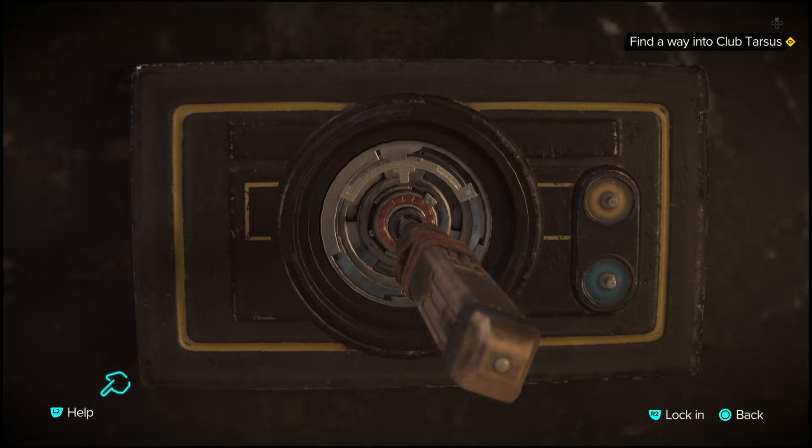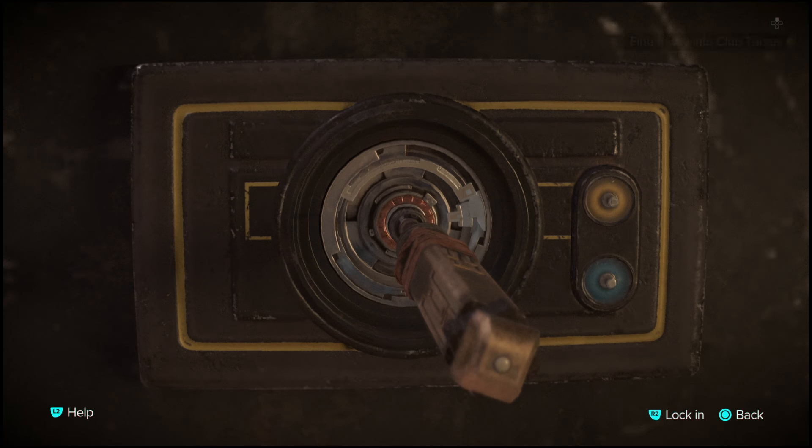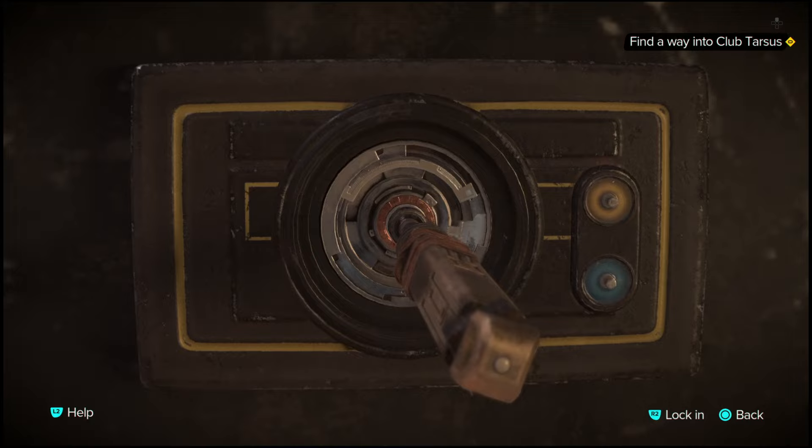I wanted to do my own explanation to make it a bit easier. Basically all you have to do is hit this light at the exact same time as the beat. A rhythmic pattern will begin to play and all you have to do is copy the two or three notes that play. Now if you're on PlayStation 5, I found this to be extremely easy because you can look down at the controller and it will actually pulse a light through the controller, and all you have to do is copy the exact timing that the light flashes.